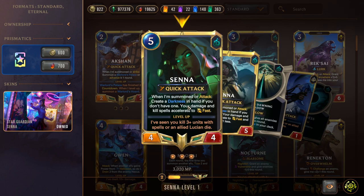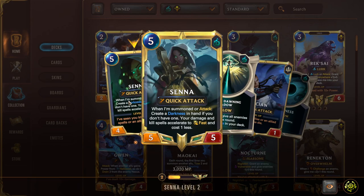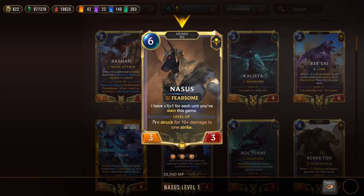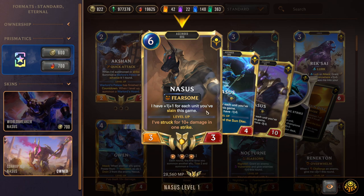Triple Senna is a five-mana 4/4 Quick Attack: on summon or attack, create a Darkness spell. Darkness is a slow spell dealing two to an enemy, but Senna accelerates it to fast speed so you can use it during combat. She levels up after seeing three units killed with spells. Leveled Senna makes your kill spells fast speed and one mana cheaper — she's a value engine. Nasus is a six-mana 3/3 Fearsome: he gains +1/+1 for each unit slain — from your allies or enemies — so he comes out as a nine or ten-attack threat.